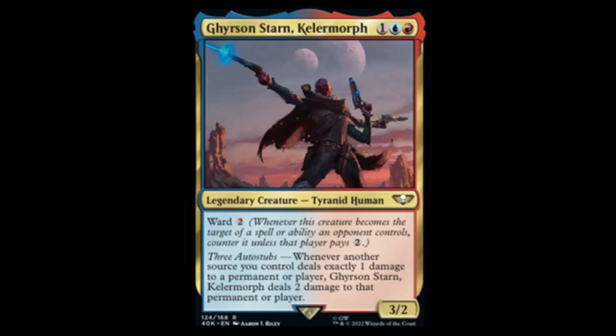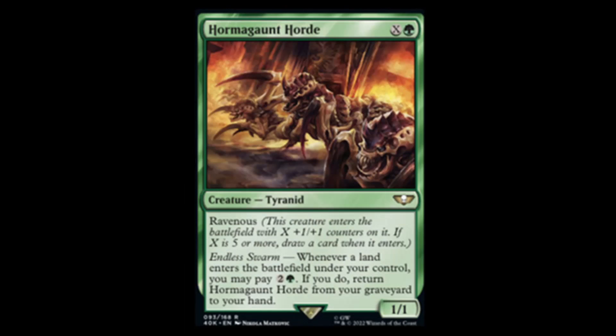Next we have Hormigaunt Horde — green and X for a one-one with Ravenous. Endless Swarm: whenever a land enters the battlefield under your control, you may pay green and two. If you do, return the swarm from your graveyard to your hand. That's pretty sweet — a card that never goes away. This will probably be very popular in Commander.